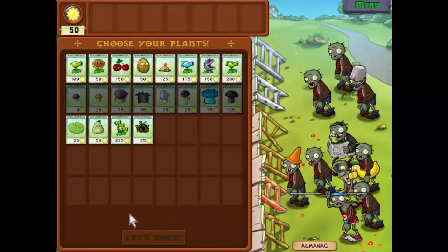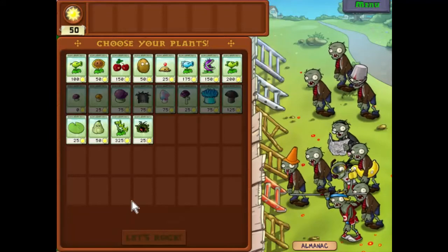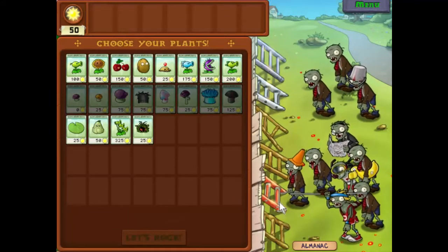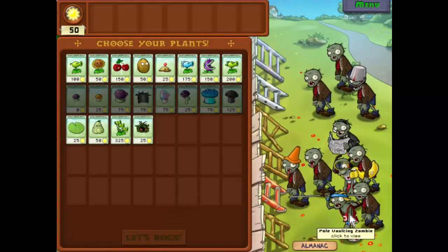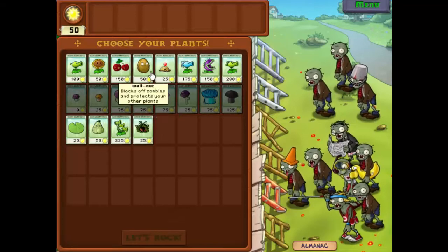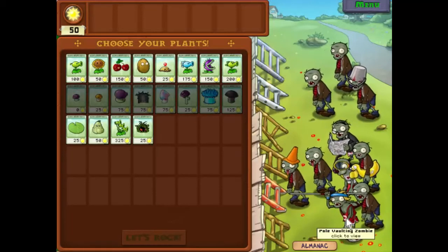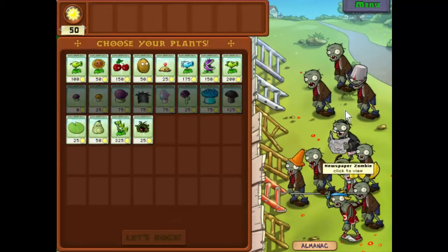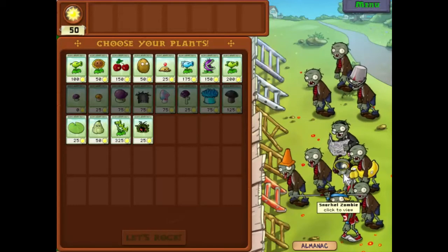Hello everybody and welcome back to Plants vs Zombies. We are on level 3-4 and the difficulty is starting to ratchet up. We have some pole vaulting zombies which always add to the fun — they can jump over the walnuts. We also have bucket head zombies and snorkel zombies which are annoying.